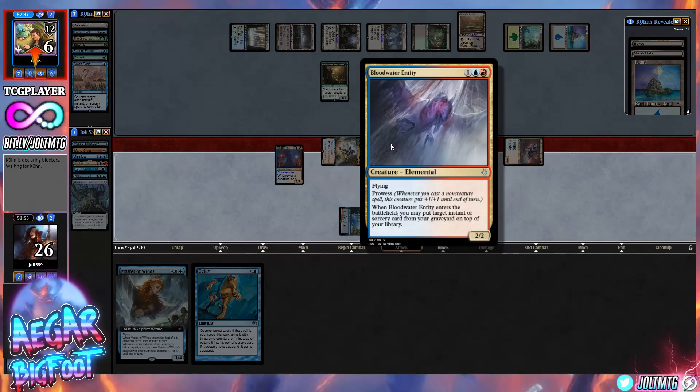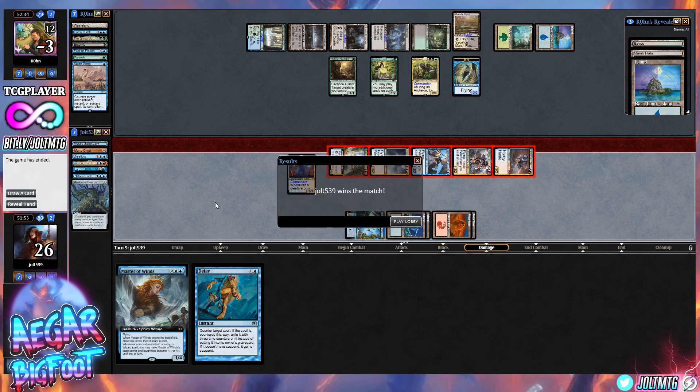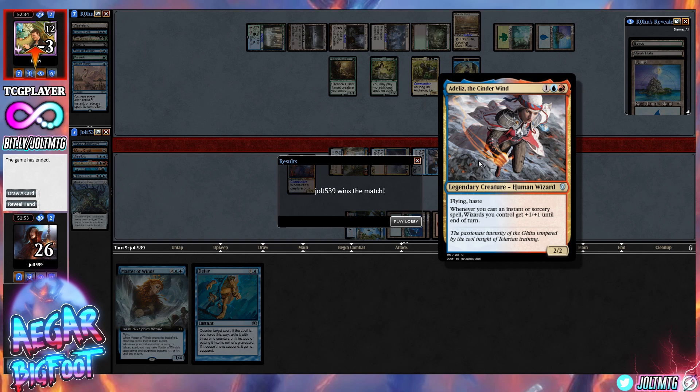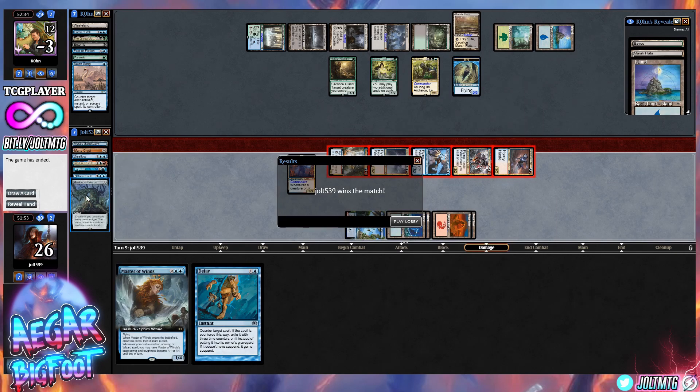With Masswood Nexus, there are times when something like Blood Water Entity isn't a wizard on its own, so we can drop Masswood Nexus to give everybody that wizard tribal effect. We drop our opponent down to negative three — good game to our opponent! It's always fun to see a lands build of Archelos. If we didn't have that Disallow to stop Gitrog Monster, this would have been an entirely different game.